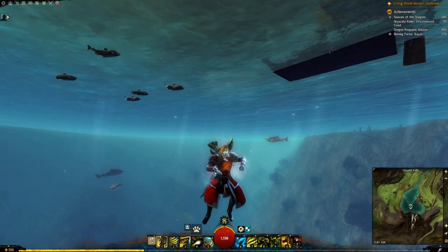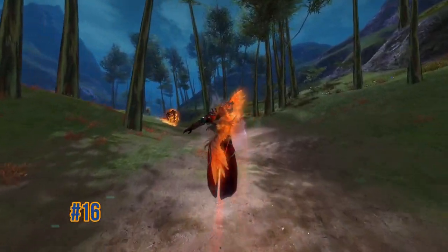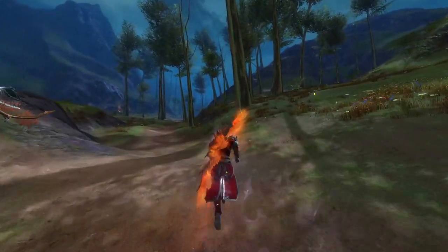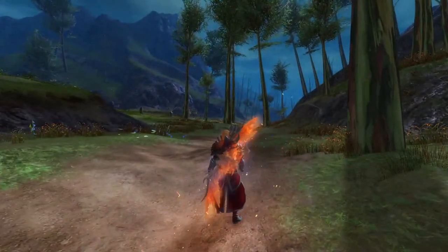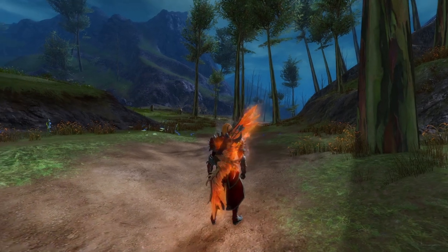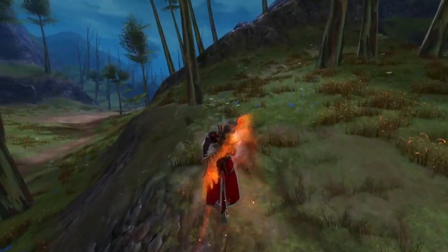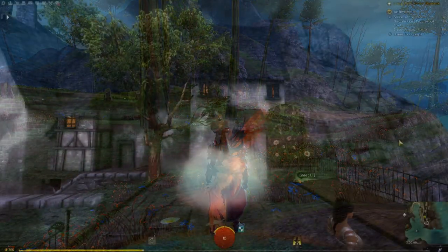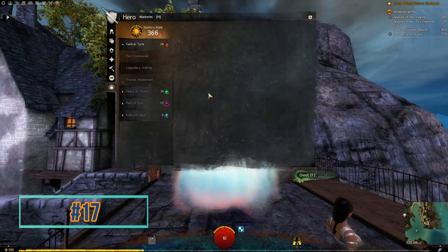With a little practice you can perform a jump roll, which gives you a little extra distance beyond a normal jump. You don't really need it for most things unless you're doing Super Adventure Box, but it can help with certain jumping puzzles — and it's just cool to do.